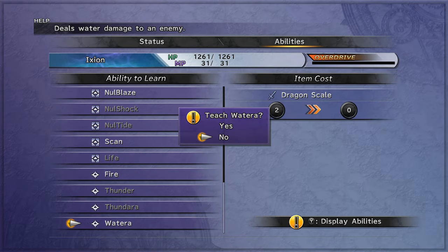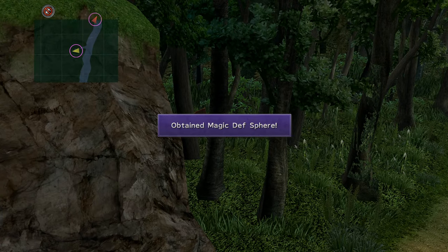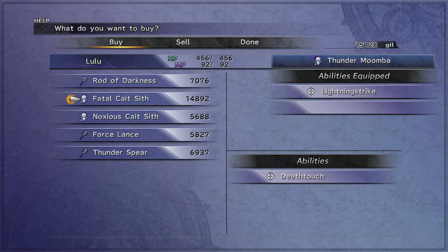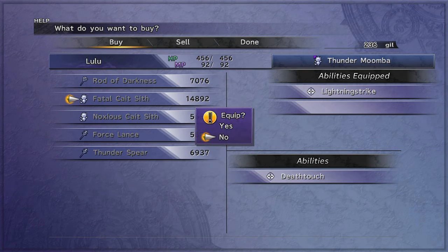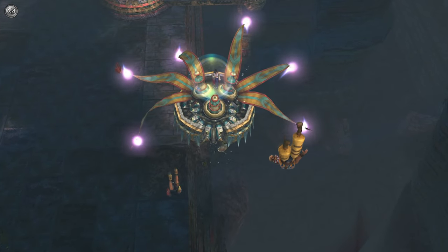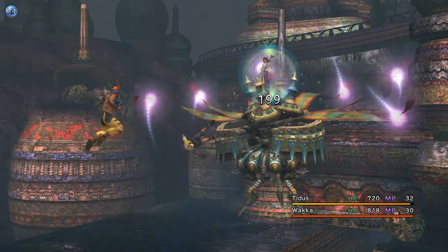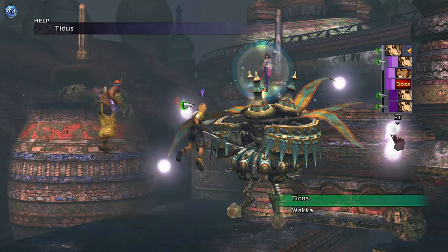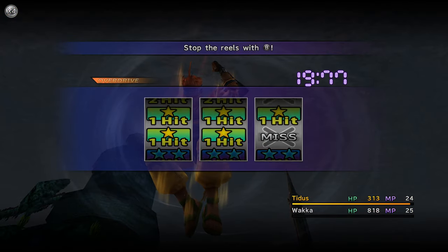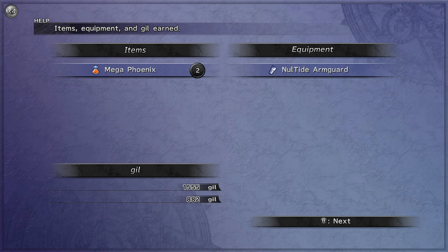You'll get two Dragon Scales. Teach Ixion Watera and grab the Magic Defense Sphere. At the Shoopuf ride, buy from the lady next to the Save Sphere — specifically the Fatal weapon for Lulu. Prepare Wakka's Overdrive before riding the Shoopuf. Equip Wakka with Lightning Strike. Hit the boss with Slow Strike, then haste Tidus and get four or five Cheers in. Unleash Wakka's Overdrive to get the Overkill — you'll get two Mega Phoenix.